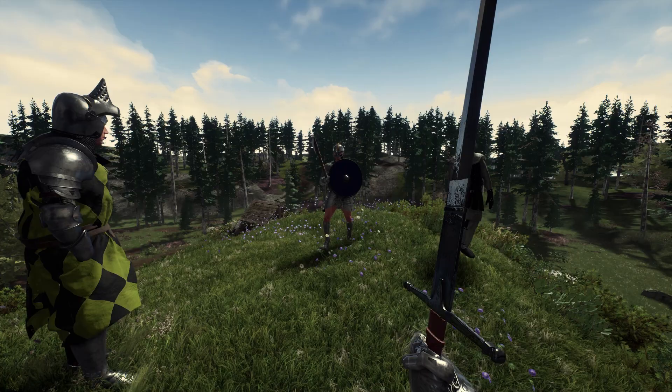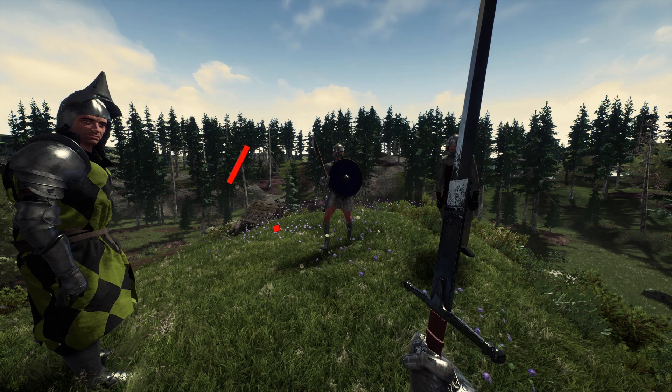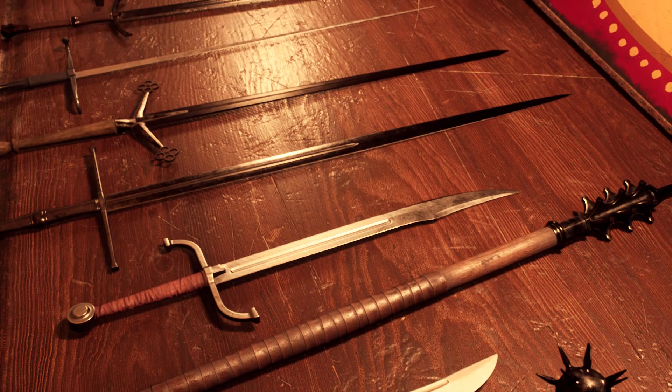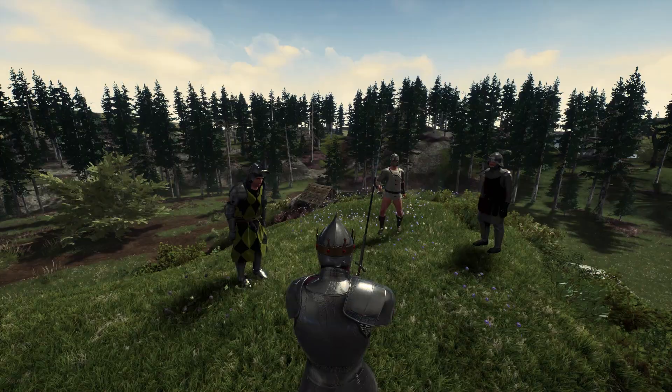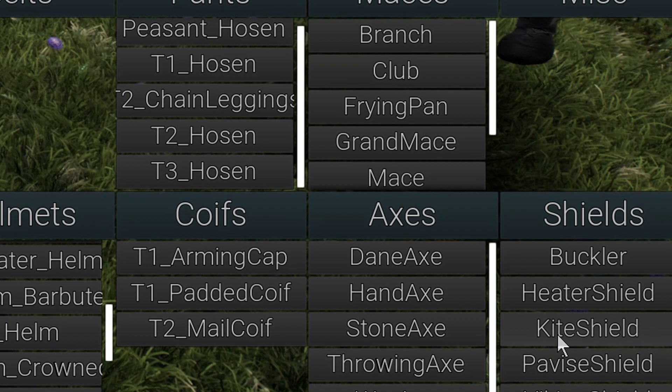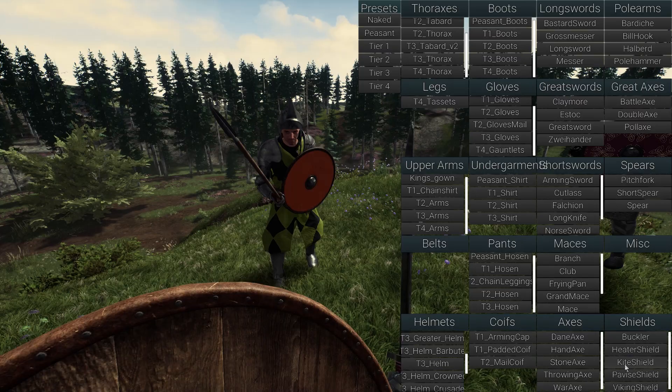Ok chaps, good to be back. So what's new for combat since I was here last? We've added a bunch of new weapons, as well as one-handed weapon support and shields. If I bring out a short spear and a kite shield — oh, looking nice.